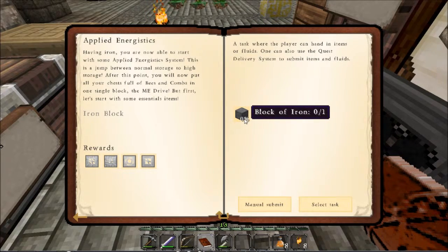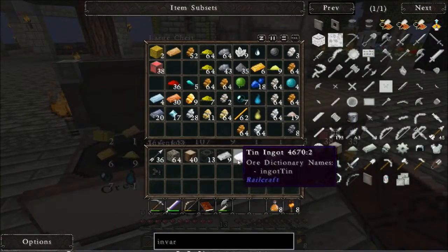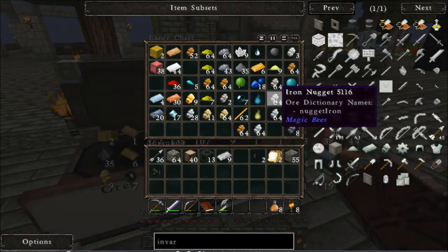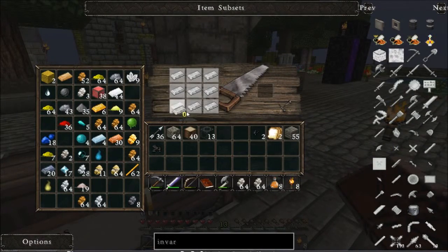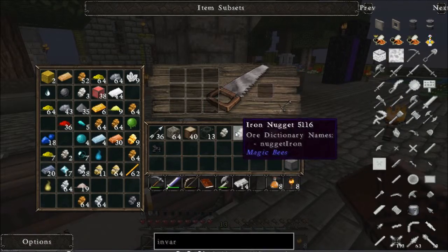Look at this — it's a block of iron. I think I can make one of those. Having iron, you're able to start with an Applied Energistics system. That's well... I was just thinking this morning, you know what I'd like to do today? Some Applied Energistics stuff. Have I got any iron in here? Iron bars, some iron nuggets. Let's make a block of iron. I've actually already got enough. There we go. Let's turn these over as well.